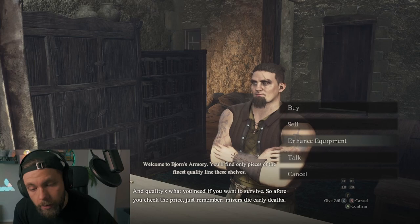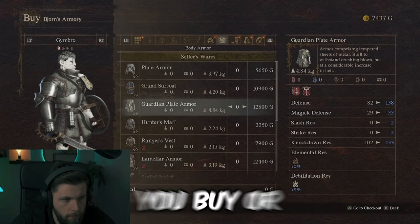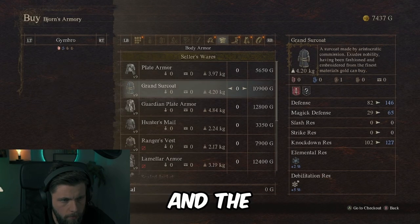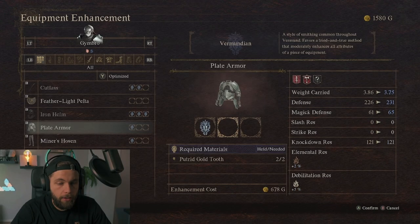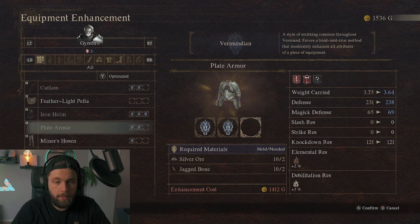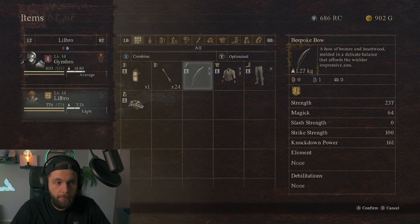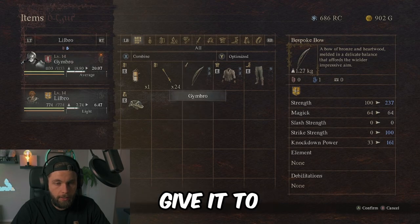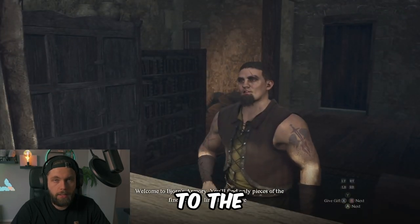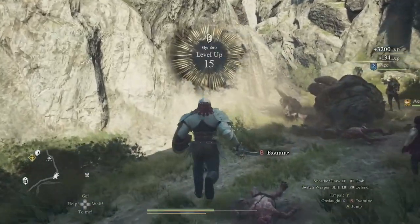The second tip is that you can enhance your equipment. Everything you buy or pick up in the world can be upgraded, and the merchant will tell you exactly what materials you need. For example, I need two putrid gold teeth to upgrade this piece of armor. If you want to upgrade your pawn's armor, go to your inventory, unequip their armor, give it to your main character, and then speak to the merchant.